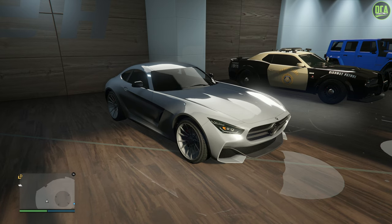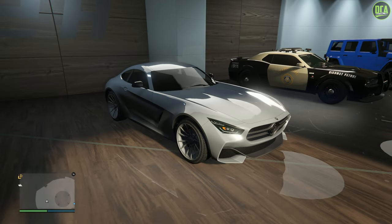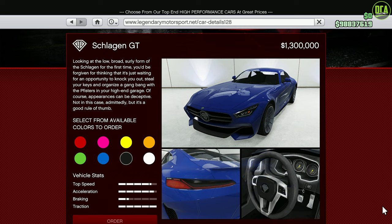So in today's video, we're going to be customizing the Benefactor Schlagen GT, which I customized and reviewed back in early 2019 when it released. The Schlagen GT released with the Arena War update drip feed in January of 2019, and is available on the Legendary Motorsport website for a price of $1.3 million.